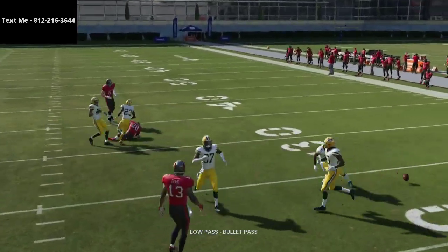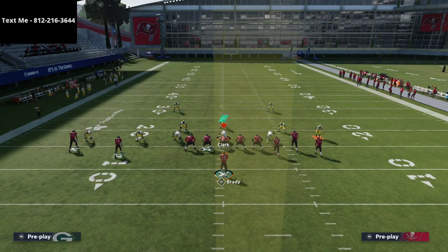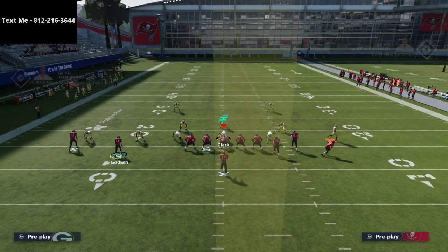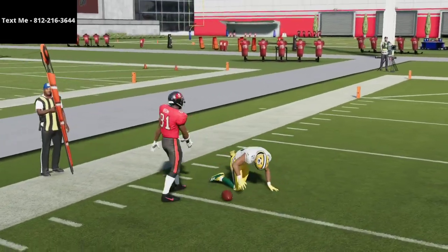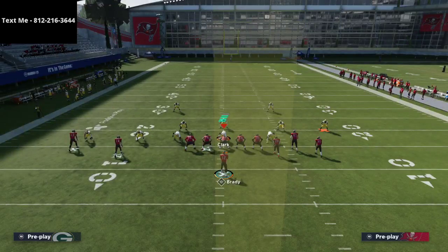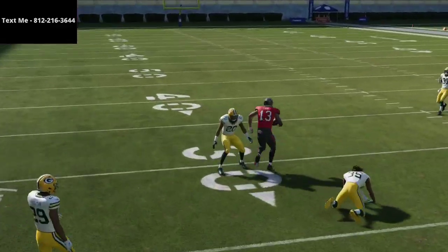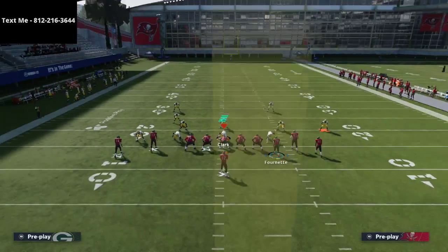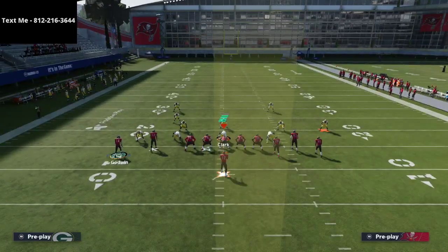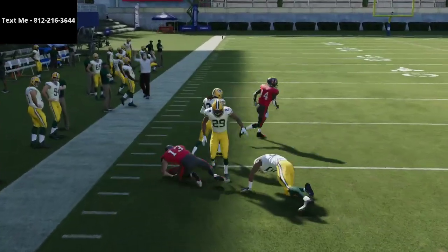Against man coverage, this speed out route is okay, but with route tech or a route running ability it's much better. There's just so much you can do with this offense — having a receiver in the slot gives you so many motioning capabilities. For example, you can bring Mike Evans into a compression set and run a streak-corner concept. Evans beats man coverage, and there are reads most people don't think about.